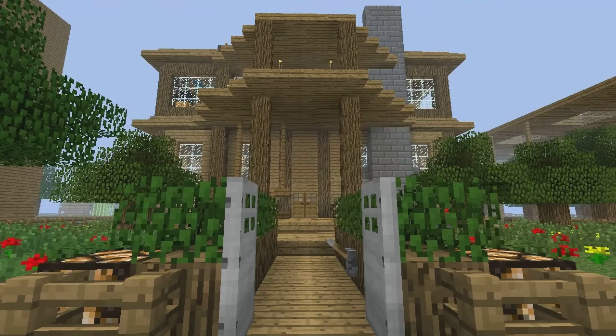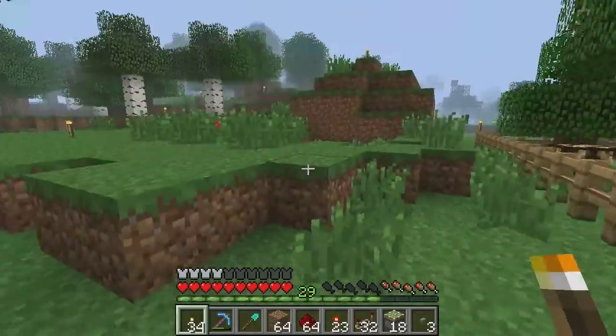Hello everyone! Welcome! Today we will be building a 2x1 piston door activated by a redstone torch. Let's get started.